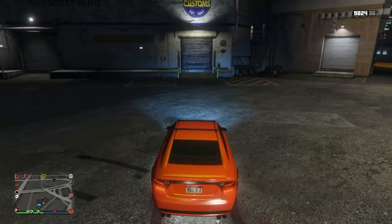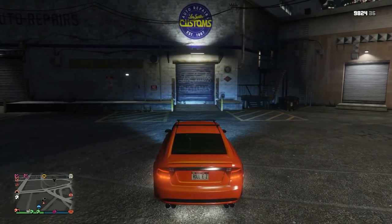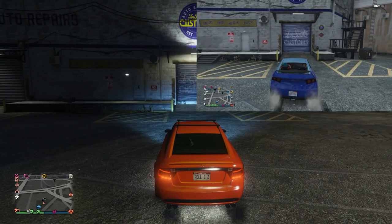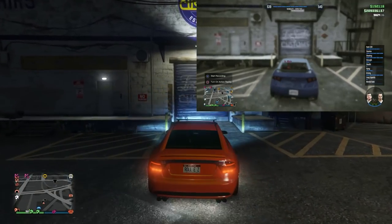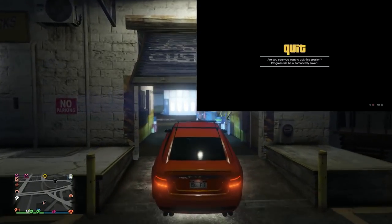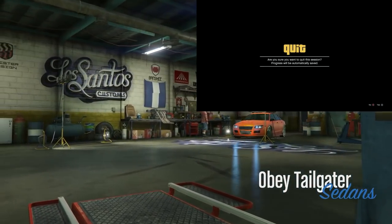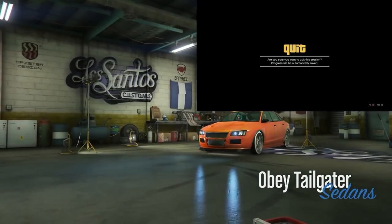Your friend is going to hold down on the D-pad and flip to a story mode character right as you're driving into Los Santos Customs. You can see what they're doing in the top right — hold down on the D-pad and select the story mode character — and now you're on the alert to quit.